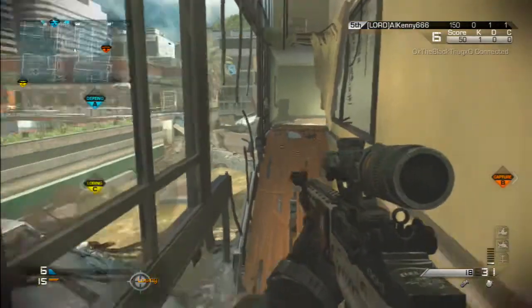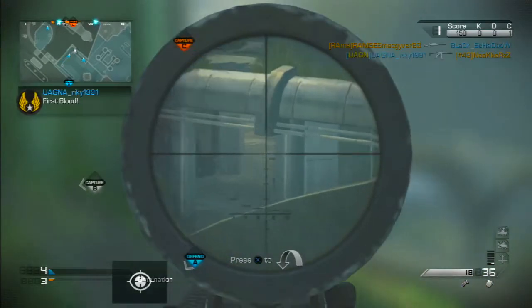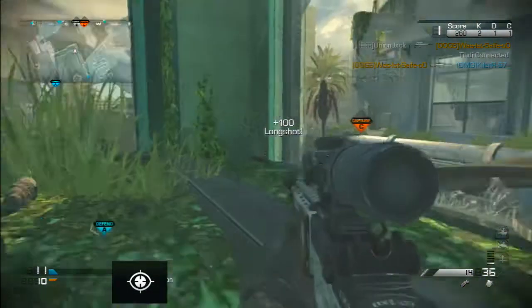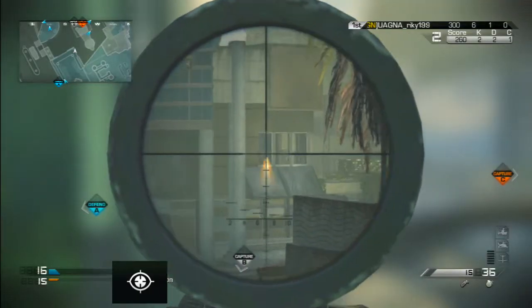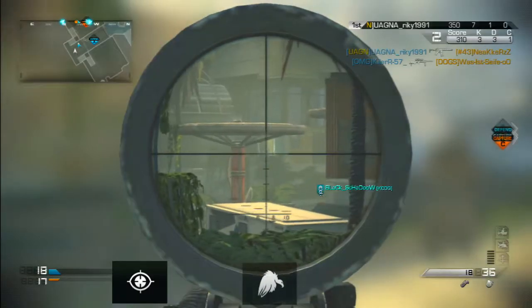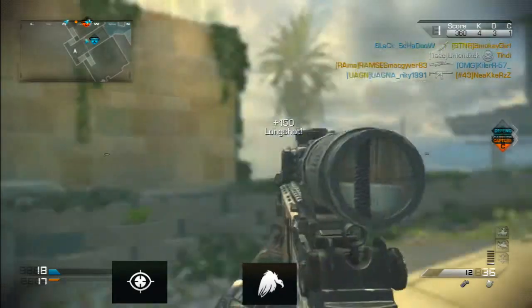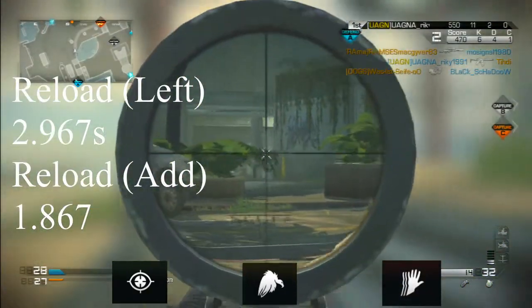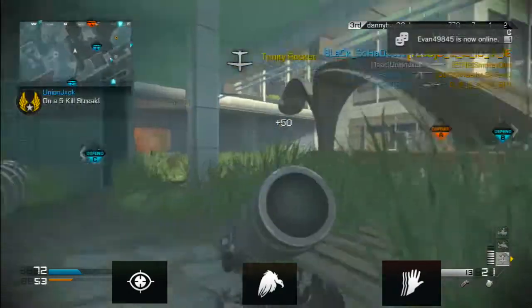For your perks, Focus is a must-have with the MK14 EBR, as landing shots on targets near or far is heavily dependent on the steadiest sights possible. Scavenger is also a must-have since you resupply ammo from dead players. Using sleight of hand is also beneficial, as it decreases the reload time from 2.9 seconds to 1.8 seconds.